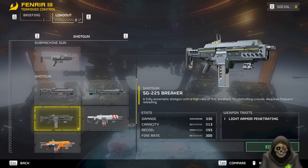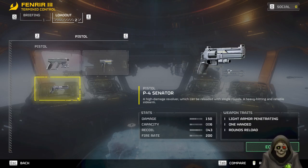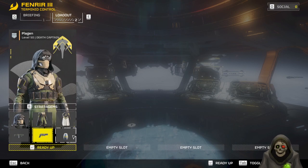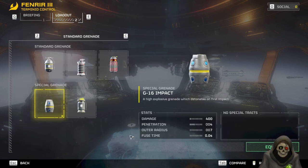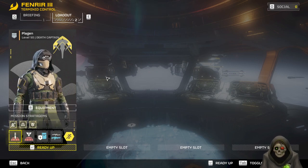I'm running the lightest armor set, which gives better speed and stamina regen. It also reduces the range at which enemies can detect me and places markers on the map to generate scans so I can see where stuff is. For weapons, I have the breaker shotgun — which was nerfed in the patch with reduced magazine size and added recoil — but I honestly didn't even notice the change, it feels exactly the same.